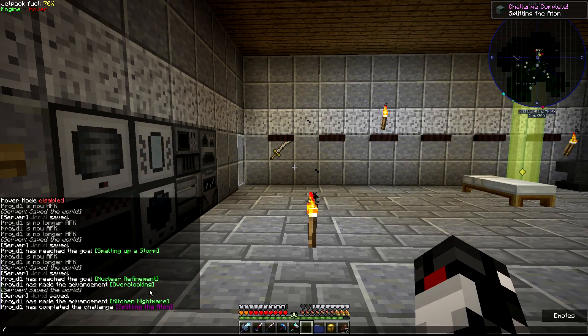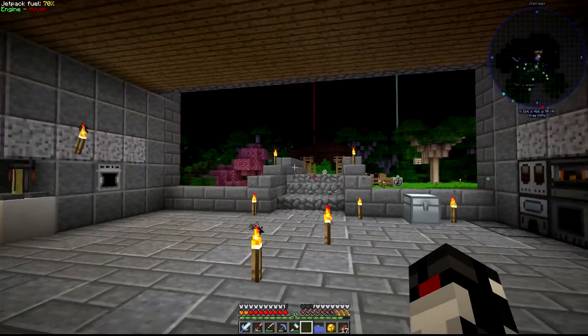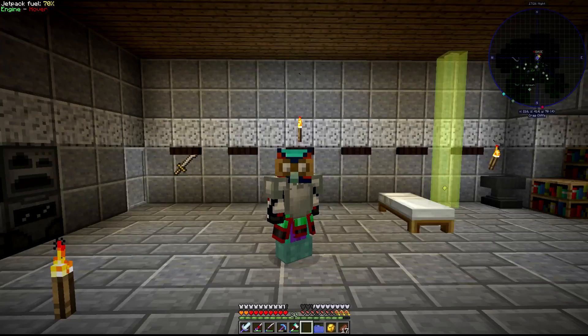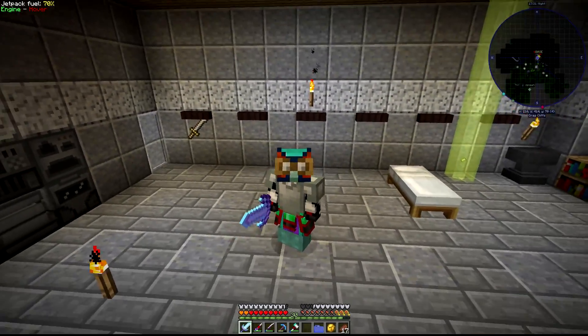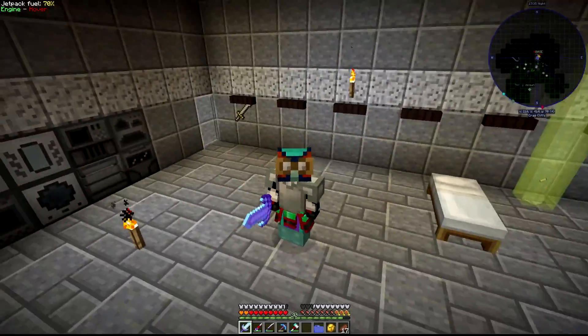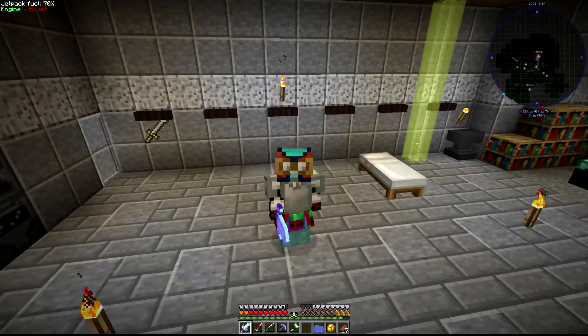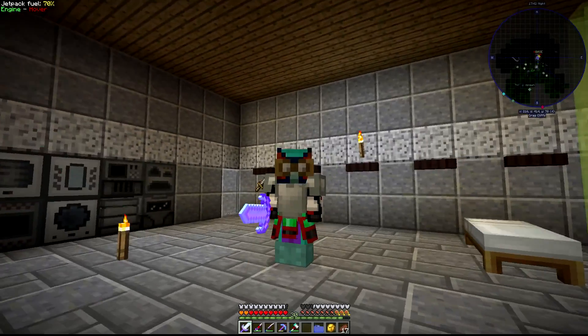Craft an alloy furnace, separator, upgrade, furnace, and then craft a fission controller — I split the atom. I have split the atom! No more of this on camera — I will do that grinding stuff off camera and then we'll build it. I'll make a spot to build it. I need to read up on it — I think I need a lot more parts, it's a multi-block structure. So we'll do that. Until next time, have a good one, bye-bye.